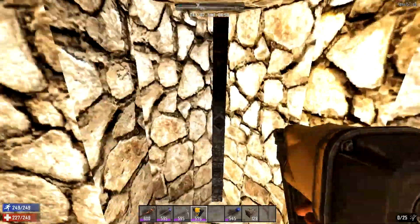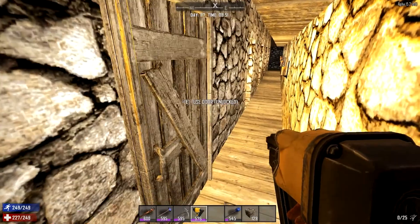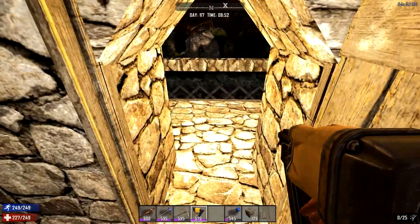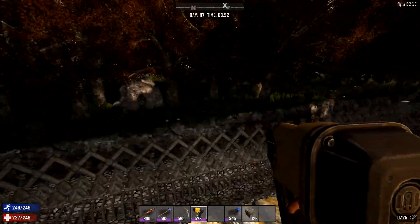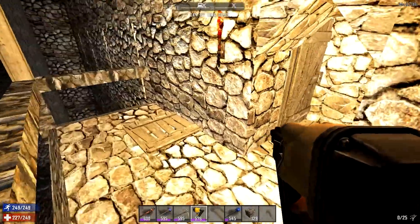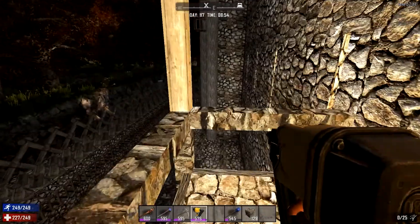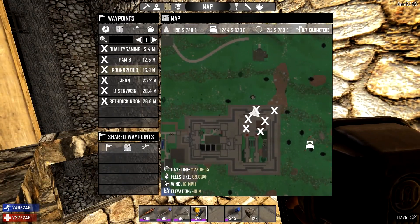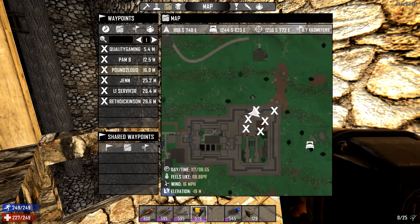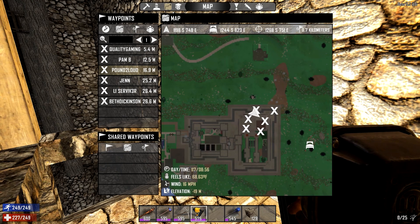You'll recall that on the sides of the main wall to the castle in Castle 2 there were these big holes. I've gone ahead and replaced these, and you can see that if I open these up we've actually got some doors which lead to some outside balconies. We've built a little area where we can defend from — there's the northern, eastern, and southern point of Reckless's defense. If we zoom out you can kind of just about make them out on the corners, though they're not really that clear because they're under the matriculation.